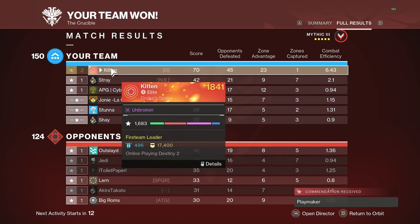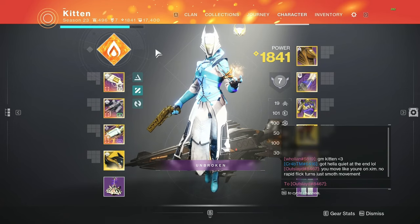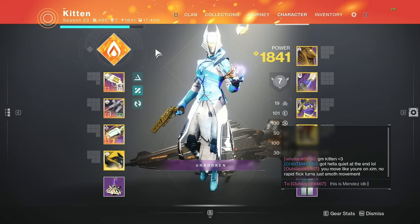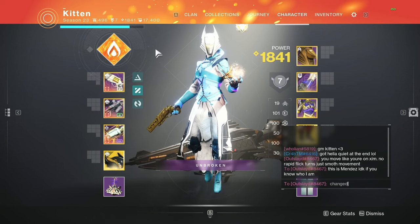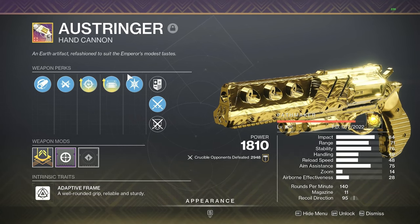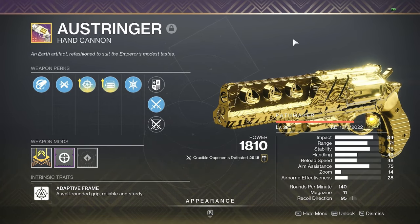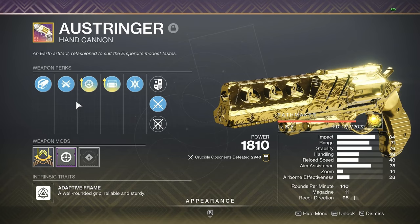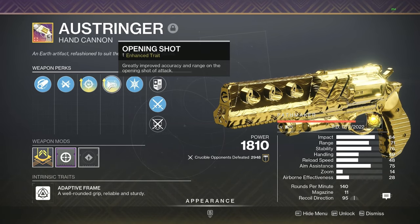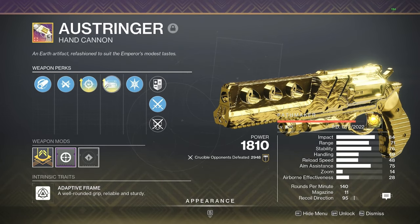That was a really good game. Let's get into the weapon breakdown. We got the Ostringer — obtained from the Presage mission in the Legends tab. You can farm it out and get five red borders, and once you do that you can craft this roll. The two recommended rolls I would go for: Hammerforged, Ricochet Rounds, Snapshot Enhanced, Opening Shot Enhanced with a Range masterwork — which is the current roll I have — or Hammerforged, Ricochet, Snapshot, and Zen Moment Enhanced. You can go with that roll too.